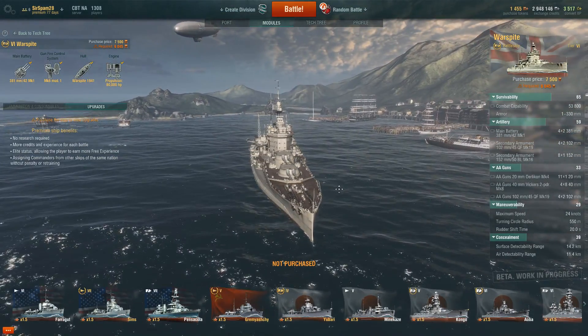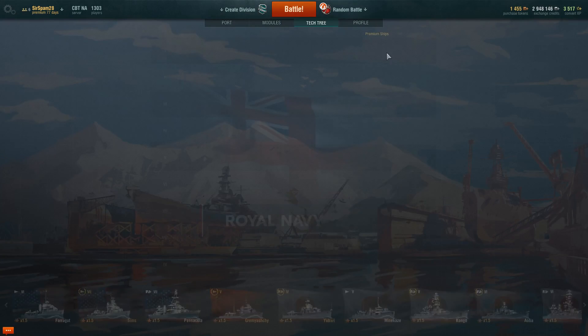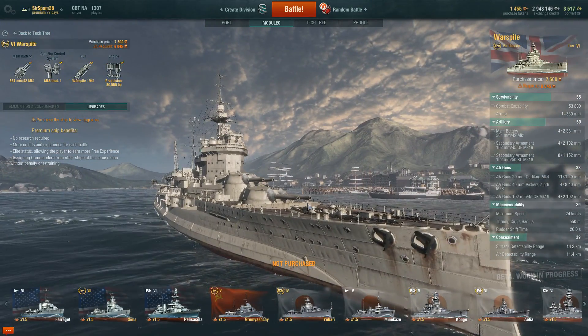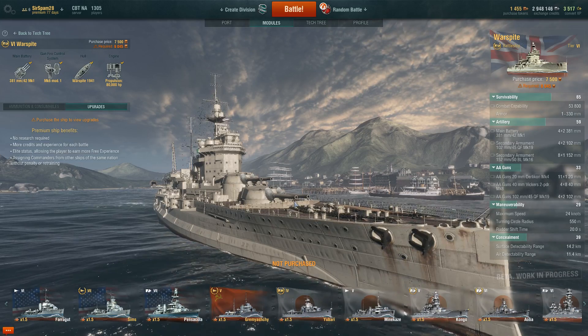What's the price you have to pay to get your hands on the HMS Warspite in-game? A whopping 7,500 gold. It is available in the in-game tech tree, not on the online store. 7,500 gold, which, looking at the prices of gold on the online store, translates to somewhere in the vicinity of around 35 to 40 US dollars. So a pretty hefty price to pay for this one ship.